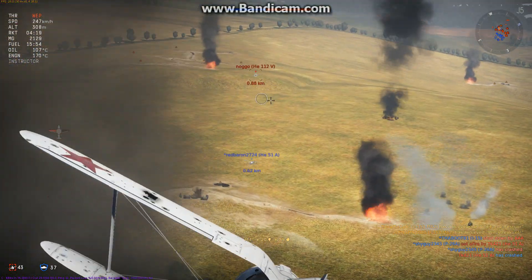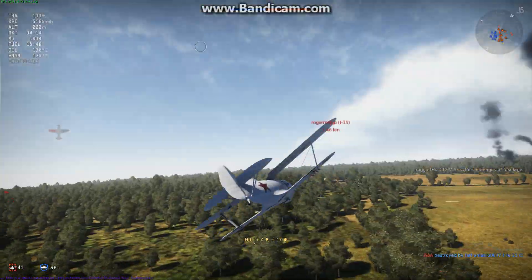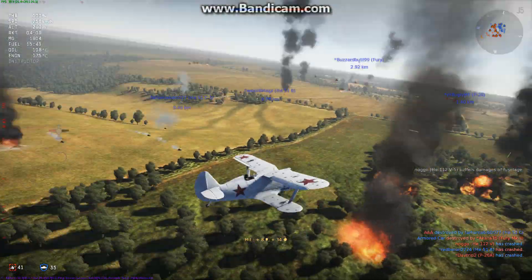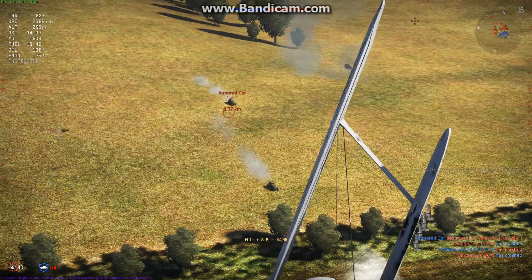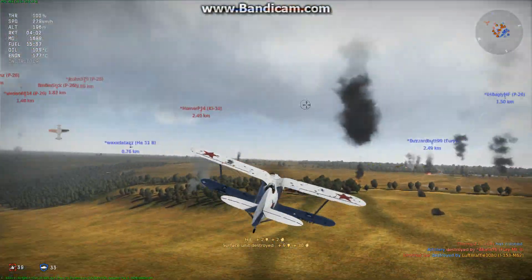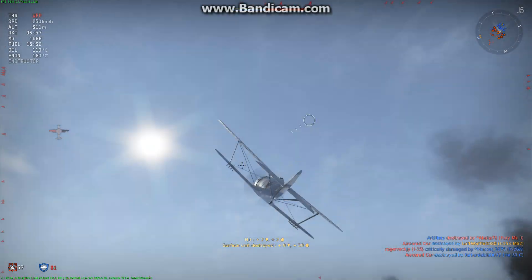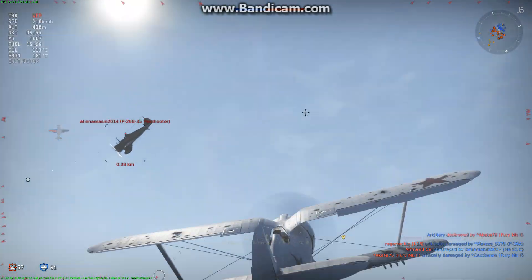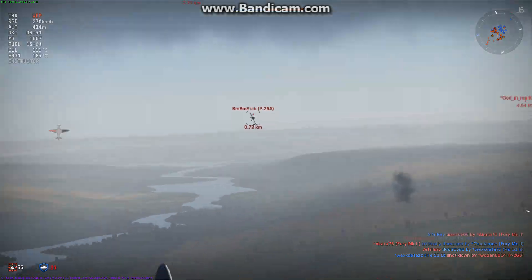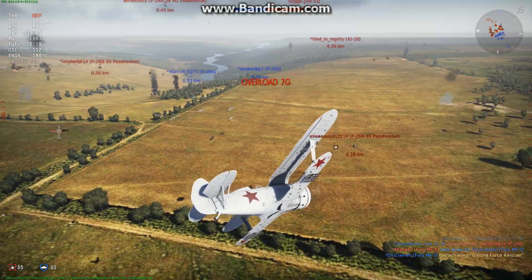We spot an HE-112 and try to close the distance — he gets rammed or rams us. We then move to destroy some ground targets and help our team. There's a P-26 up high that isn't dying, but someone else takes care of it. That P-26 clearly had tunnel vision.